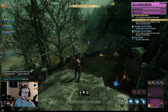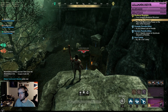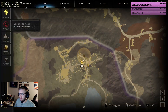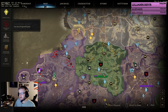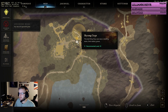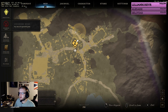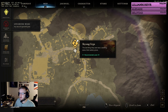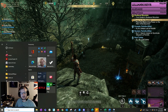Hey guys, welcome back. In this video we are going to be looking at Slayer Rosellen. She drops many legendaries, as most bosses do. She's in Ebon Scale Reach, up at the very top, also near another boss called Ivan. She's right here at this little camp in Skysong Crypt.